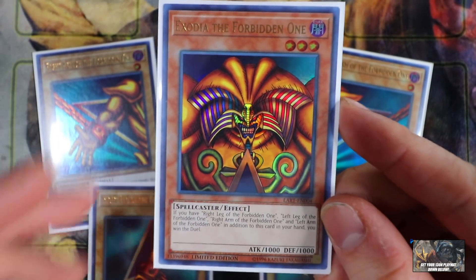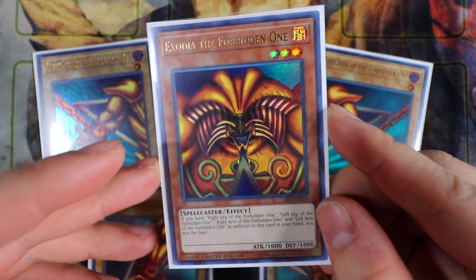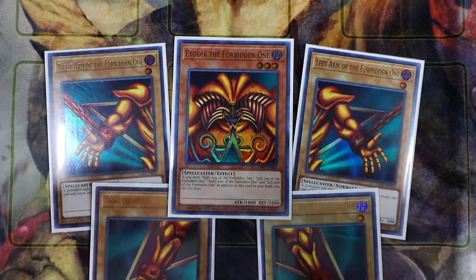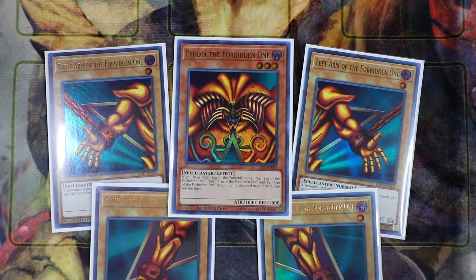Look how beautiful the lost art of Exodia looks — that's a beauty right there. This is one of the many win conditions in the deck. If you draw all five pieces of Exodia, you automatically win the duel. One of the deck's main weaknesses is if the Exodia pieces get thrown into the graveyard — if your opponent mills the deck, you just automatically scoop the duel.